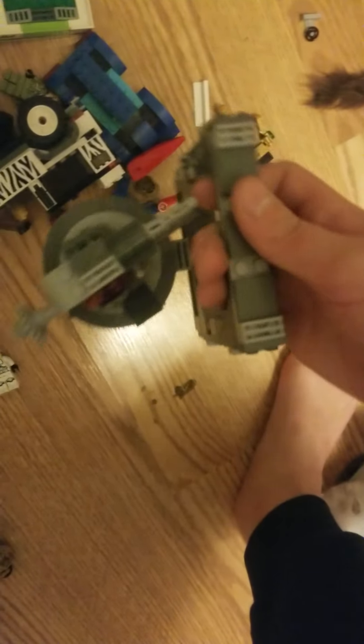Next we got a stormtrooper. Next we got a little jet. Next we got a jet ski. If you don't know who Loki is, it's this Marvel guy, but this is a ship. Moving on to over here — oh, this is a part of the Star Wars Lego set. The video is about to end, so here's a Marvel jet.